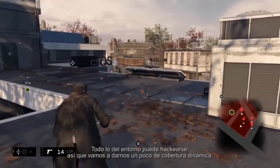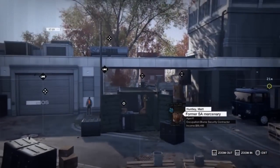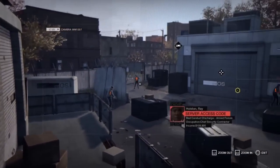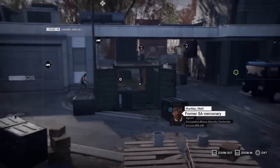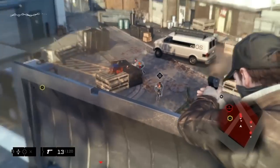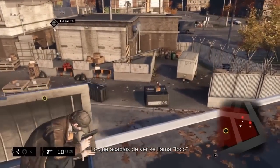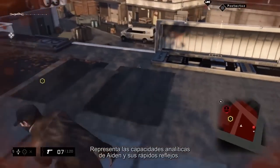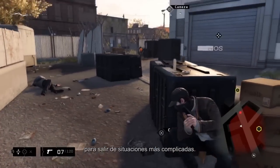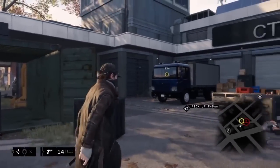Everything in the environment can be hacked, so we're going to make some dynamic cover. We'll use this forklift to lure the guard towards our IED that we set earlier. What you just saw is called Focus. It represents Aiden's analysis capabilities and his quick reflexes. This gives the player more time to combine core game mechanics together — such as shooting, hacking, and driving — in order to handle more complicated situations. Now we can access that control room.